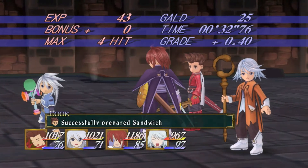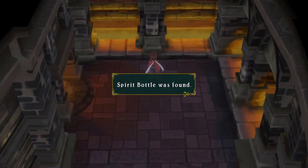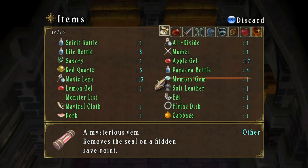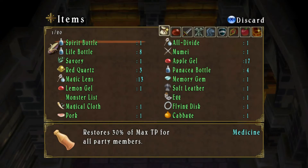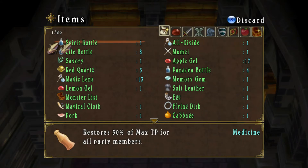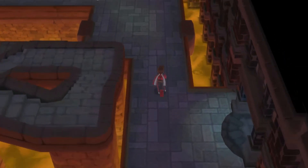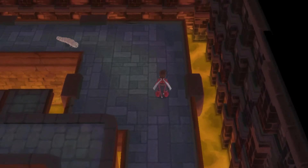We get the All Divide — and apparently I accidentally made a sandwich; I did not intend to do that. And a Spirit Bottle. The Spirit Bottle restores 30% of max TP for all party members — that's a really nice one. The All Divide reduces all damage inflicted on allies and enemies during battle by 50%. Those can be really useful for tough boss battles, so don't accidentally use those. If you do, load up the game again.